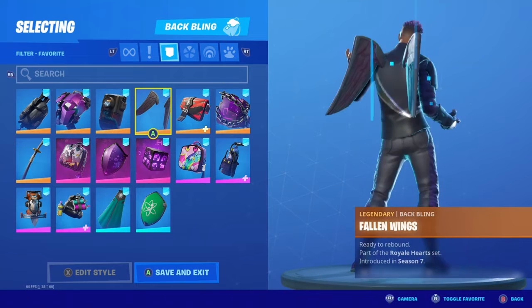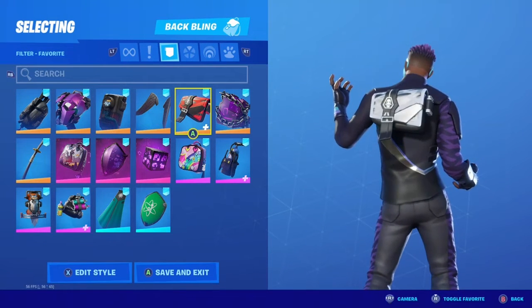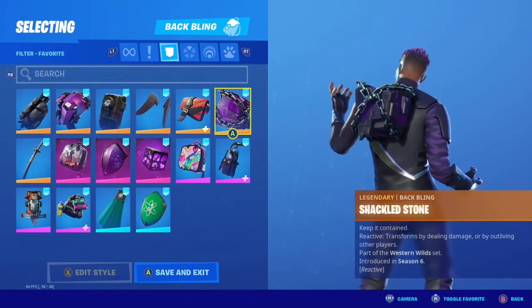Dark Matter looks pretty good. The Fallen Wings look really good — really good. I'm already stuck on those because I really liked how they had the same pattern. The white one looked the best. There's also one of the cube back blings that I thought looked pretty good.